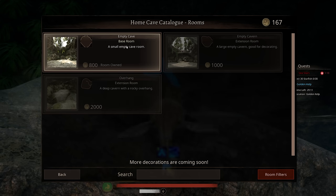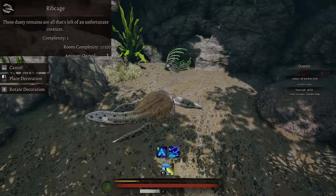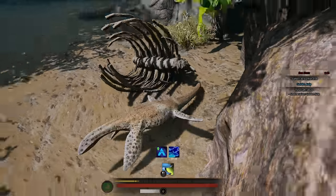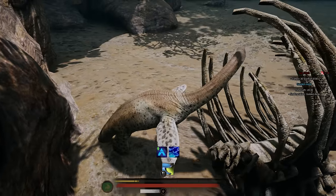Buy rooms? Base room, extension room, and overhang. Wow, I can get a maisonnette? Oh, this is really cool! Let's put it there. Yes! Glorious! I have skeleton bones! Look at me, I'm so happy with my ribs!